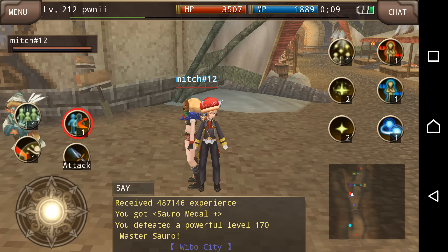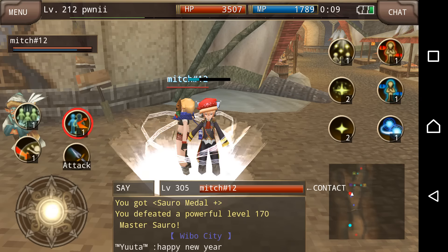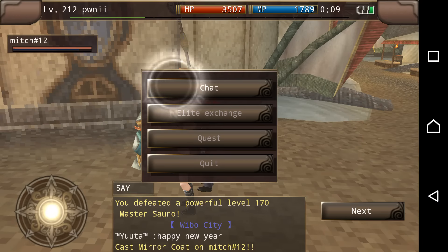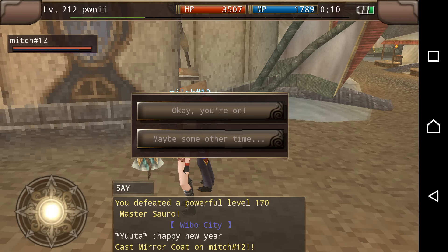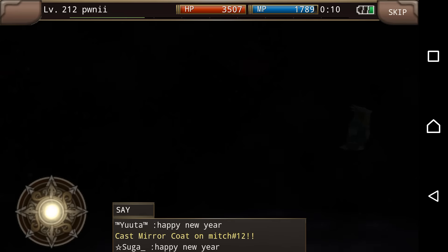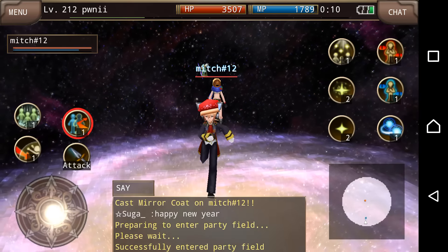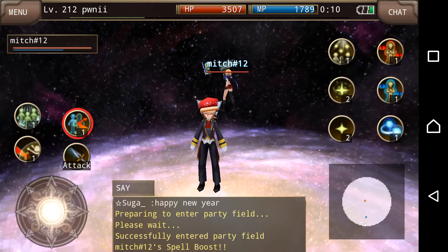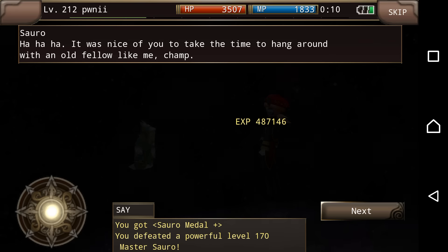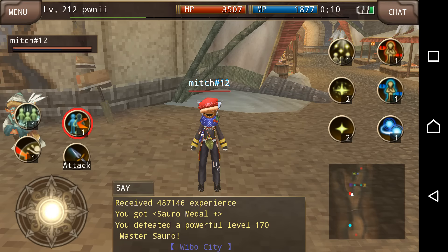Now I wanted to show you what it's like without giving the ninja the clone. Because I was able to hit Sorrow with one hit — one kill — he didn't poison me and he didn't drain my HP. So the ninja walked out of it with full health and only a little MP being used.